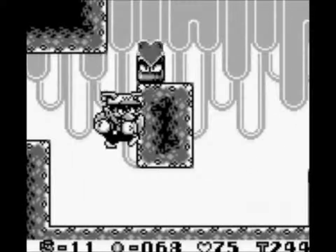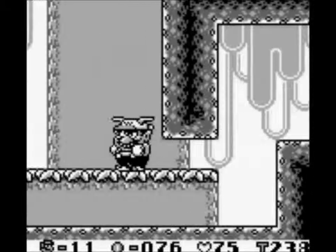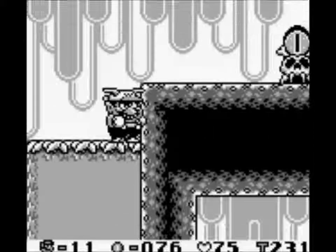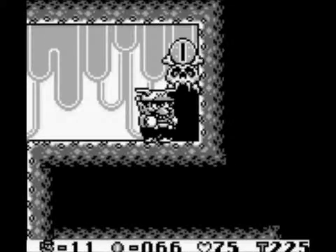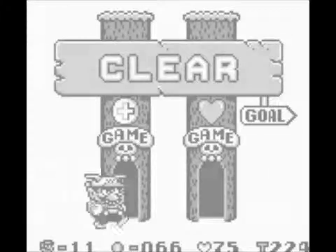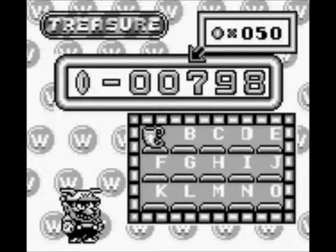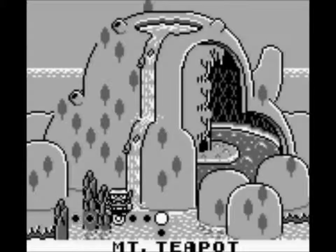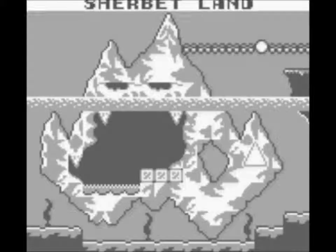More coins — almost at 1,000. With that secret exit, we don't just unlock a secret level; we unlock a whole secret zone. Sherbert Land. But I'm gonna save this for later. I don't want to worry about it right now — I wanna kinda finish up what we've started here.